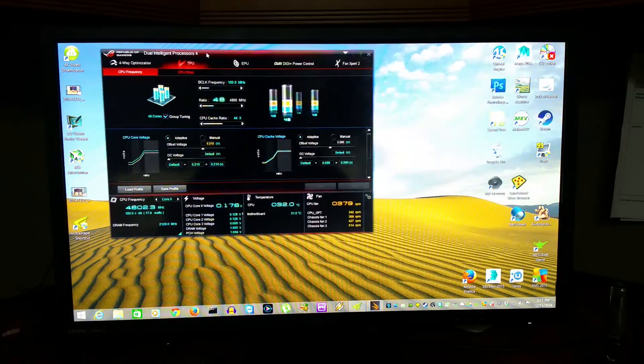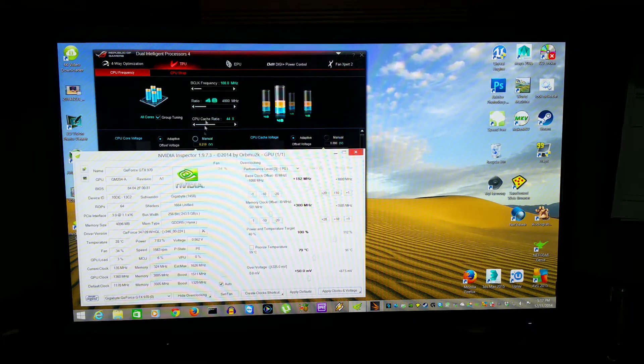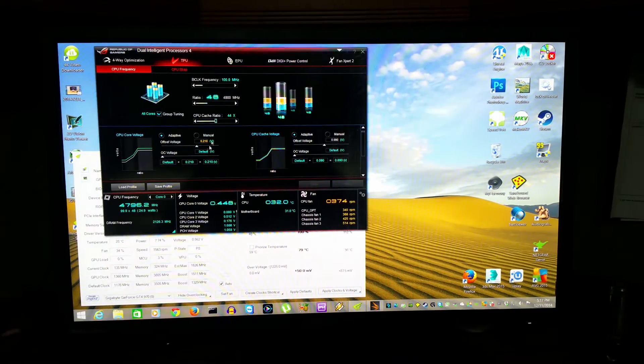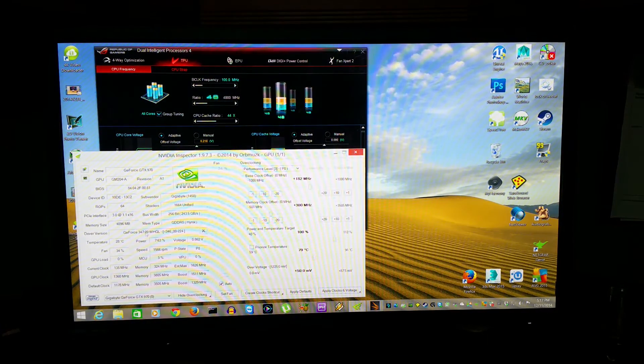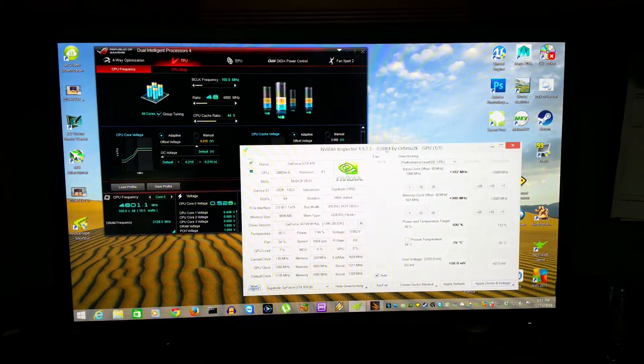For this first test, I've got my processor overclocked to 4.8 GHz. I haven't had a successful bench at that speed yet — I've only made it at 4.7. I'm gradually turning the offset voltage up; I'm at +0.21 now, which has turned yellow — pretty high even for air cooling, but I do have that massive cooler.